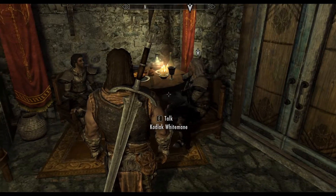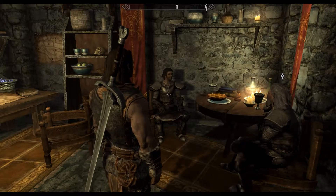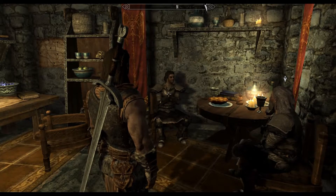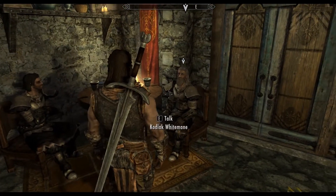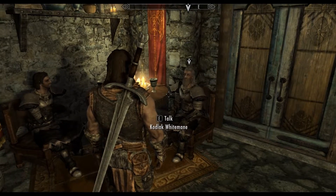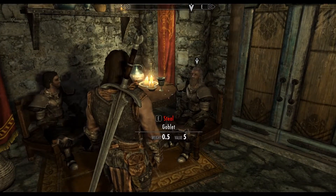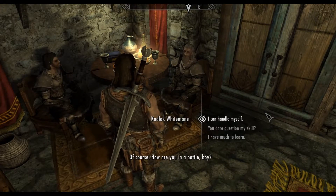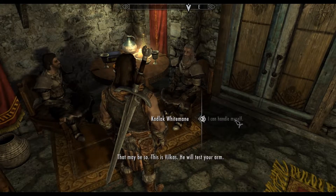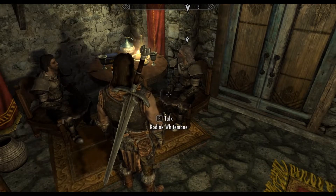We had some empty beds in Jorrvaskr for those with a fire burning in their hearts. Perhaps this isn't the time — I've never even heard of this outsider. Oh, but you will hear about me. Sometimes men and women come to us to seek their fame. I'm not here to seek any fate, but I'm here for the gold and the leveling up. How are you in battle? I can handle myself — I just took out two people upstairs. This is Vilkas. He will test your arm. Take him out to the yard and see what he can do.